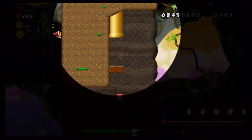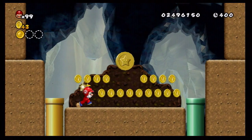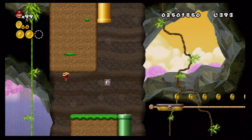What's in the yellow pipe? Let's see. Second star coin right there! Perfect. Let me grab those coins — back in the pipe we go.